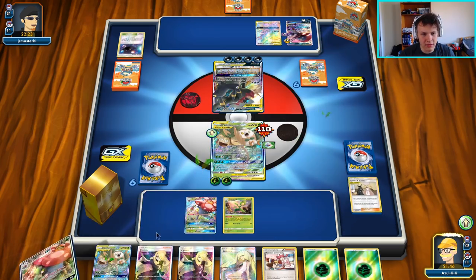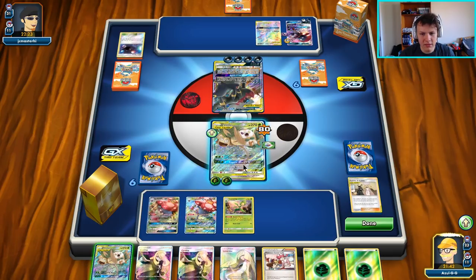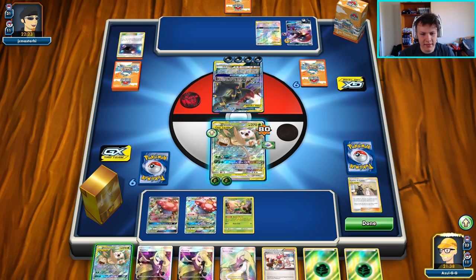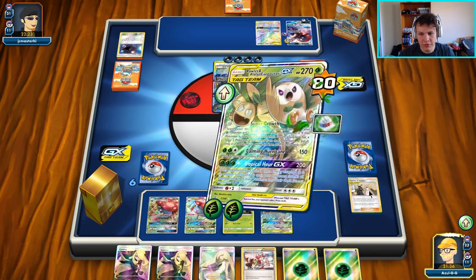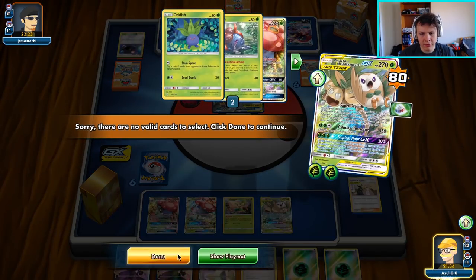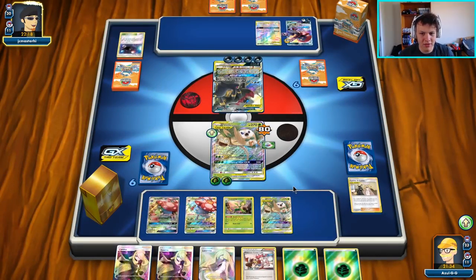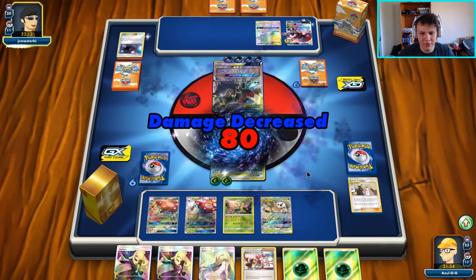I am going to bench this Alolan Rowlet and Exeggcutor, I think. It could GX attack us, so that's why I want to keep it benched so I can like send him up. Super Growth for no effect and pass over to our opponent. And here's where we want to start getting a bunch of stuff back out of our discard pile and then making sure our opponent can't beat us with the Giga Fall.